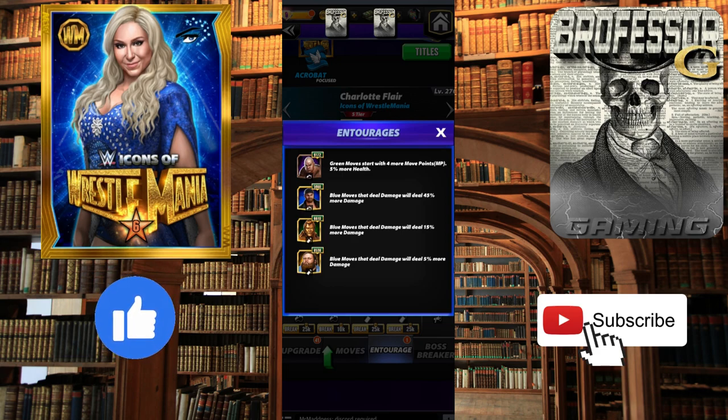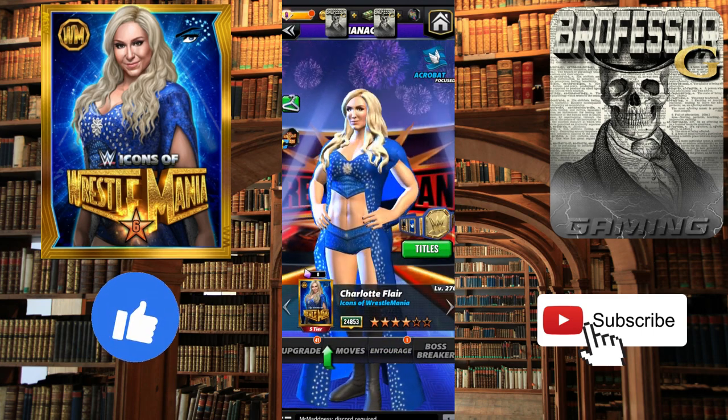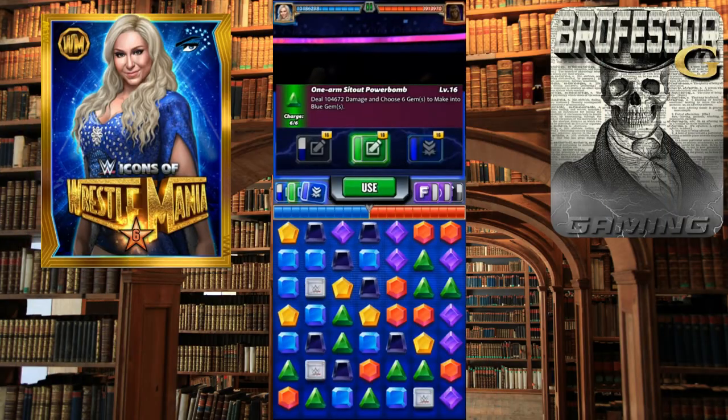I find the green works better for me so that's why I start with steel, and then everything else is buffed on here. I did the video with these trainers because they are more accessible, less rare trainers. But Trick Becky would be a good coach to add here — that's 35% more blue move damage. That's what you want to do: buff that move damage as much as you can.